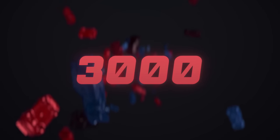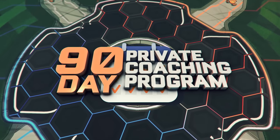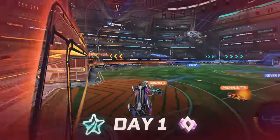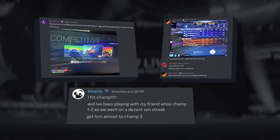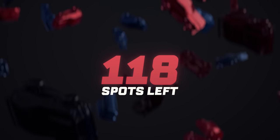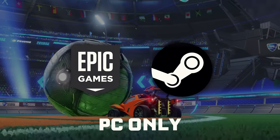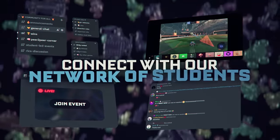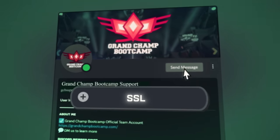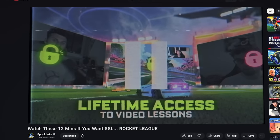For those of you below SSL watching, I want to show you a program that's helped over 3,000 of my viewers get to the top 1% of their game. Our video sponsor today is the Grand Champ Bootcamp, Rocket League's leading 12-week coaching bootcamp that takes incoming Plats, Diamonds, and Champs up to GC in 90 days. This program is designed to fast-track you through the ranked ladder. At the time of recording, they have 118 spots left on their roster. To qualify, you must have a minimum of 200 in-game hours, be at least Platinum, and play on PC. If that's you and you want to shortcut the rank-up process, DM their Discord account with the keyword SSL to see if you qualify for coaching. Their Discord account is the first link in the description below.